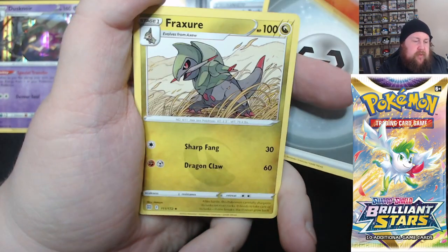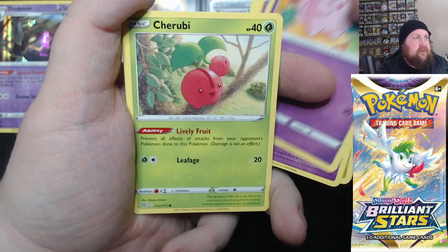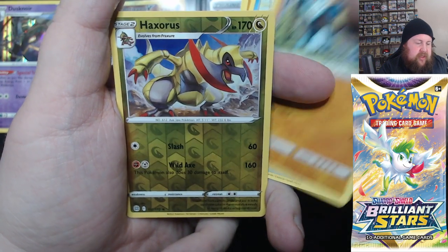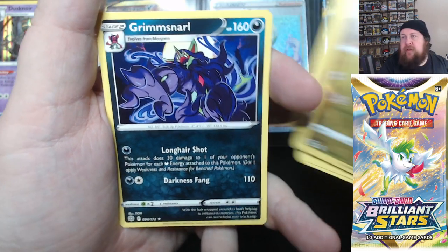Metal energy. We've got Monferno, Dusclops, Clefairy, Cherubi, Sork, Corsola, Gallade, a Reverse Haxorus, and Grimmsnarl.